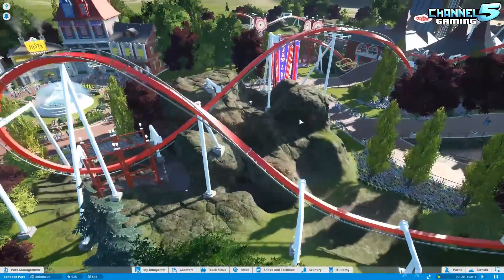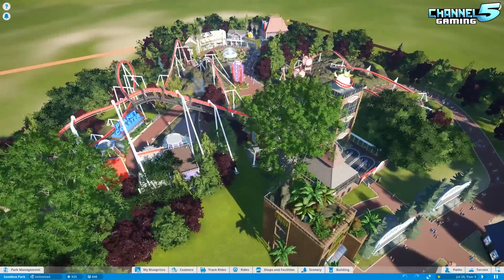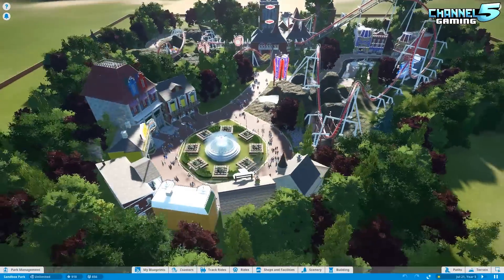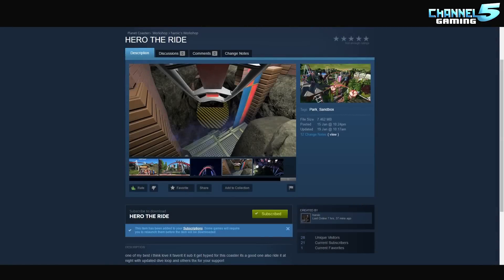This is another coaster submission sent in by - let me check - by Josh, with no description, just a link to the download. Let's take a look at the workshop real quick. This is Hero the Ride, Heroic's Workshop. Links will be down in the description below.